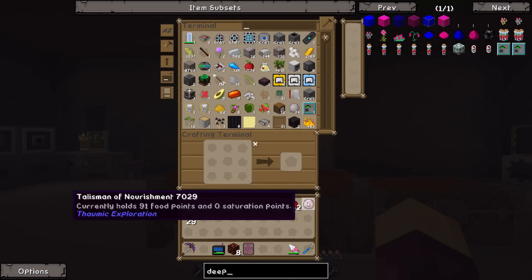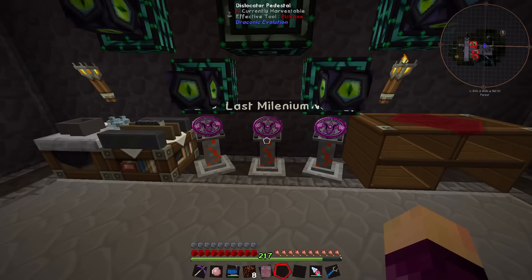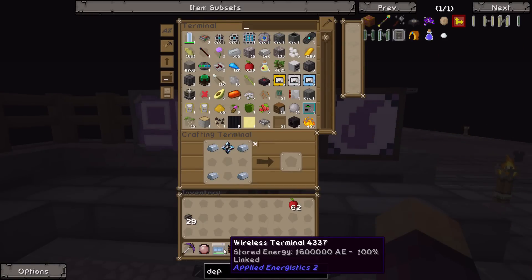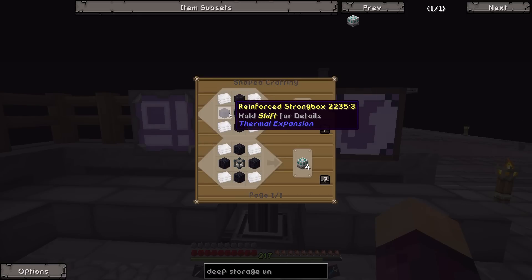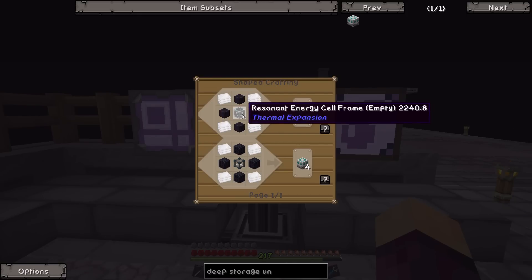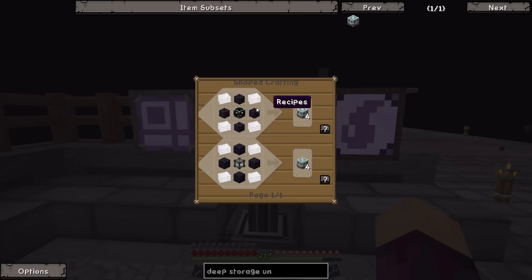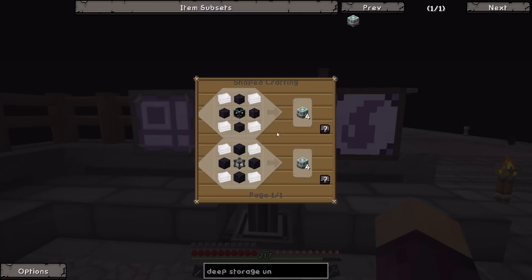Deep storage units are basically really really big barrels that can hold up to two billion of any particular item. However they are somewhat difficult to make. I'm going to go back to the Last Millennium to craft these since all our auto crafting is there. The recipe in this pack requires four sheets of plastic, four reinforced strong boxes, and one resonant energy cell frame. You can also do it the EnderIO way which requires reinforced obsidian and a dimensional transceiver, but we'll go with the Thermal Expansion way for now.